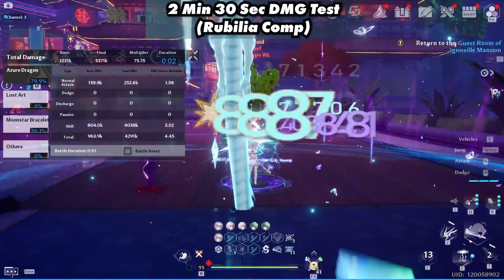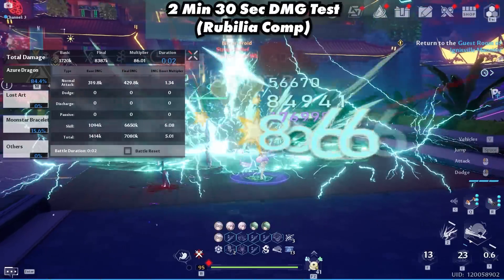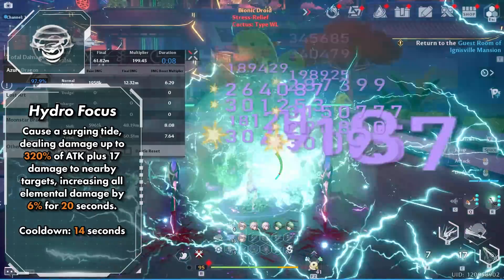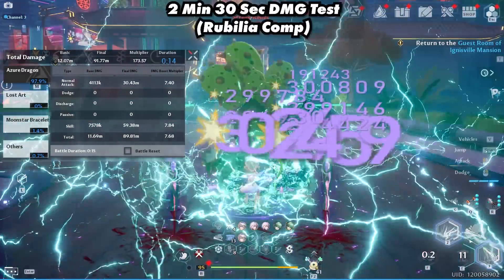So for our next team, we tested out the Rebellia comp. These are the average stats we're using: a little over 12k crit and close to 25,000 volt attack. This team consisted of Fiona, Rebellia, and Mimi. For the scatter techniques, for the primary skill they use Hydro Focus, and for the secondary skill they use Wellspring. And they use the Fiona trait.